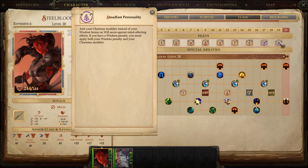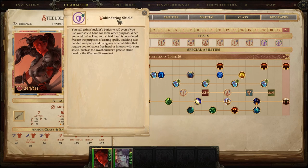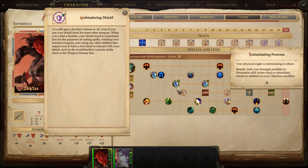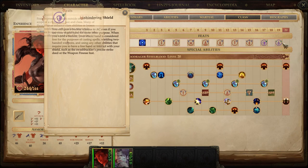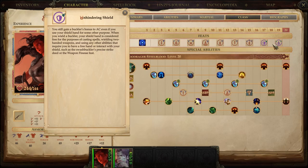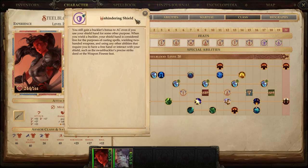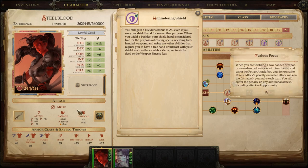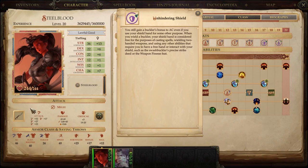At level 17 and 19, we get two feats that we could only get because we grabbed Power Attack and Intimidating Prowess as free feats down here — otherwise we'd lose out on these. The reason Power Attack must be a free feat is precisely this. At level 17: Unhindering Shield. Remember I talked about swinging the Falcata as a two-handed weapon? That's what Furious Focus requires — but you can't do it with a shield.